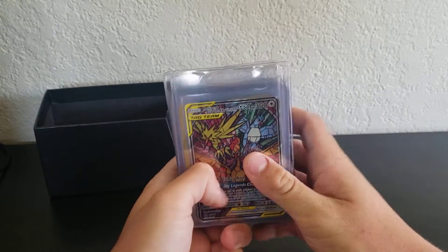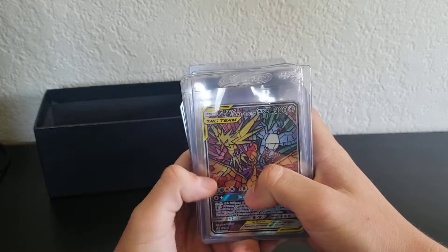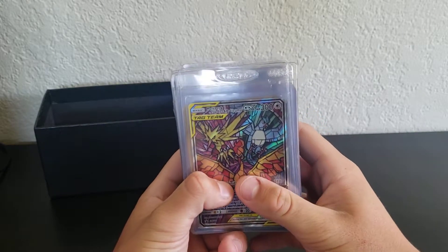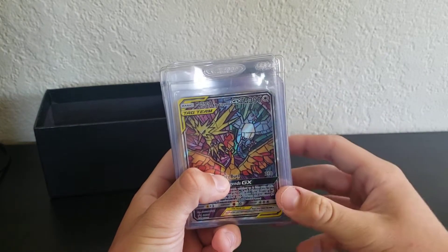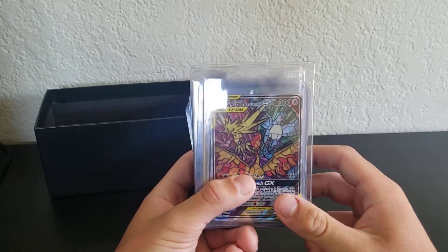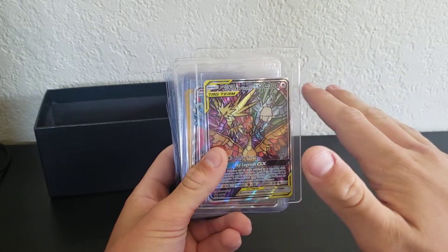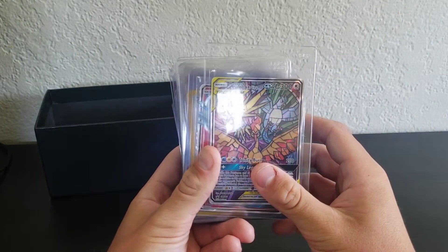They're a little cheaper than PSA and their slabs look really good. If you guys are looking at grading options, I'd preferably go with Beckett, but DSG is cheap, they're new, and I'll give them a try. The slabs look really good on DSG — you guys should just Google it. I'm telling you, they're worth it. A lot better than PSA.